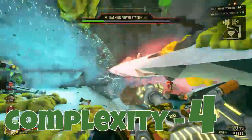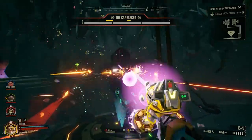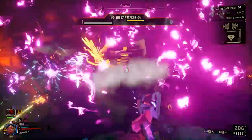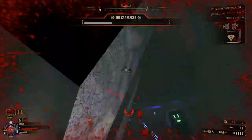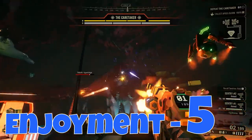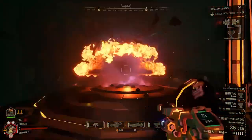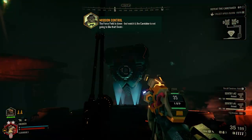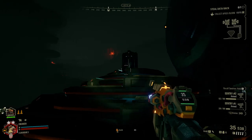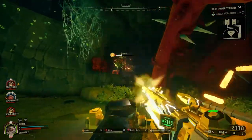Between finding power stations, hacking into them, defending them, and eliminating the Caretaker, there are a few moments to catch your breath between phases. The Caretaker fight itself has several phases requiring you to be proactive and aware of the mechanics. For enjoyment, I'm giving it a five — this is my favorite mission type. The concept is cool, the steps feel progressive, and when the Caretaker activates with that ominous sound and the data rack appears like an ancient artifact, you really feel the scale and importance of the mission.